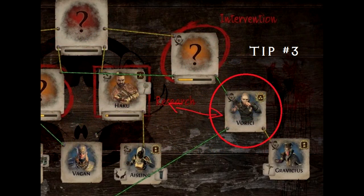And tip number three, to get Vorici into Research — the technique is to interrogate Vorici to kick him off the board, then fill up all the slots on the board except Research. Then interrogate or betray the underling in Research, Aisling in this case, to move Vorici up, then execute him to get him to leader.